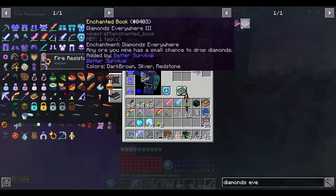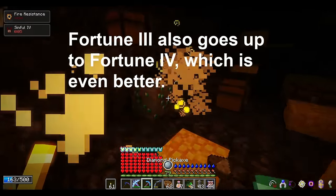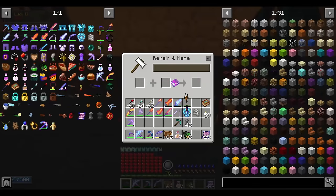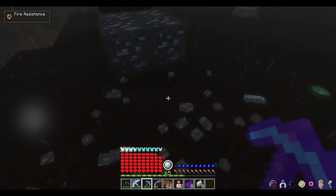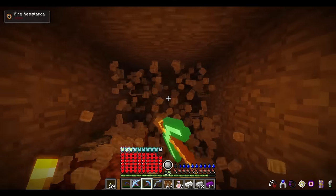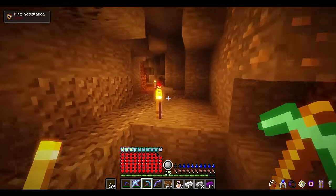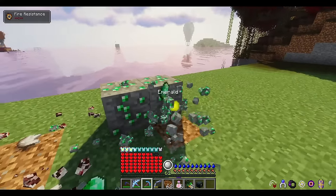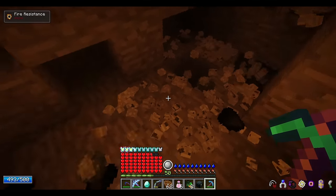Number 23: Diamonds Everywhere, Fortune, and Silk Touch. These three cannot be run together, but each grants amazing utility. Fortune 3 gives much more drops from diamond ore, emerald ore, lapis lazuli, redstone, quartz, and similar ores, and combining it with Smelter or Smelting gives you extra iron, gold, silver, and umbrian. Diamonds Everywhere lets you obtain diamonds from coal, lapis, redstone, quartz, and emerald ore veins with a low percent chance — great for massive coal veins underground, but a fortune pickaxe is usually the way to go.